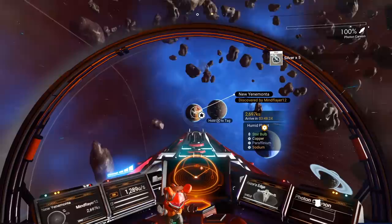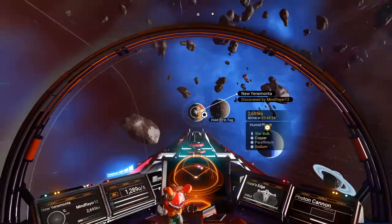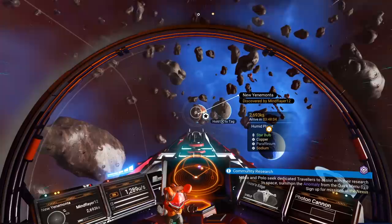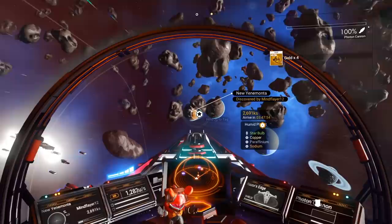This is the planet you're going to be looking for. It might be named something different if you're on a different system — I'm playing on PC right now, so it might be named differently on PlayStation 4 or Xbox One. Just remember, it's this planet right here. It's a humid planet with copper, star bulb, paraffinium, and sodium — a yellow and red planet. The planet will look the same; the name might be different though.